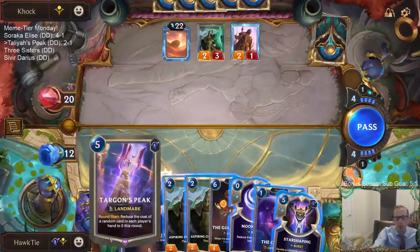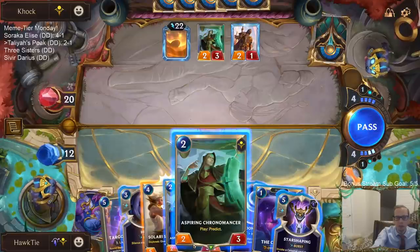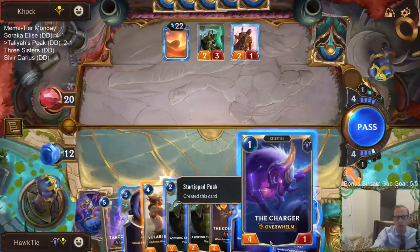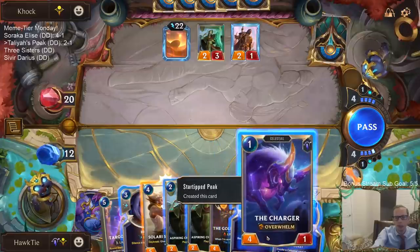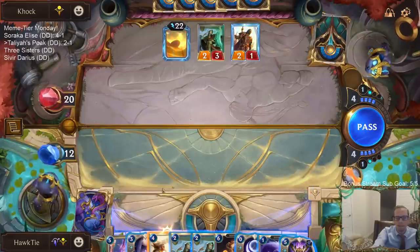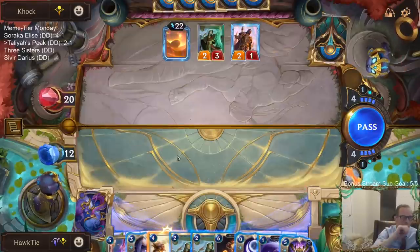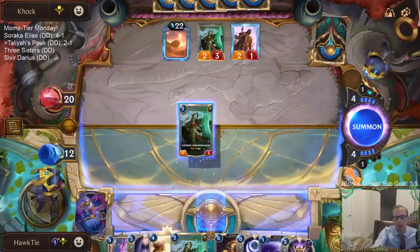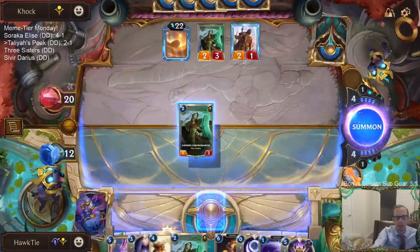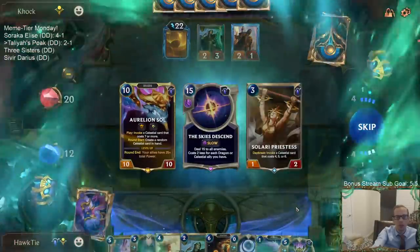We hit the Moonsilver! I can Moonsilver Targon's Peak and play Targon's Peak right now — we're at 12 life. Otherwise I could go Chronomancer, Chronomancer, and Moonsilver the Charger so I can play all three of those things and unload them before Targon's Peak. I think we should probably unload cheap stuff first. It's good to unload them for Targon's Peak.